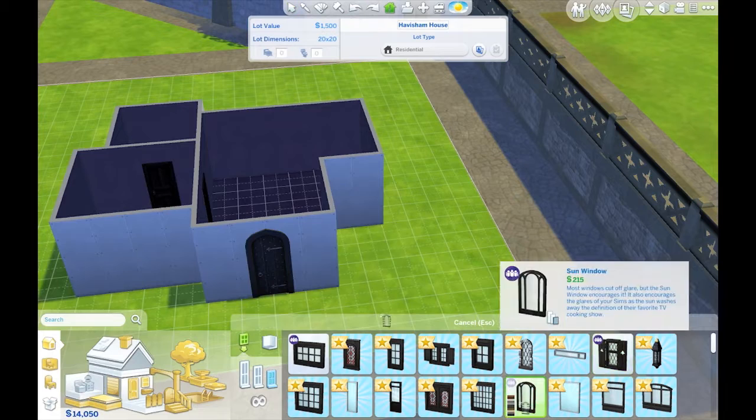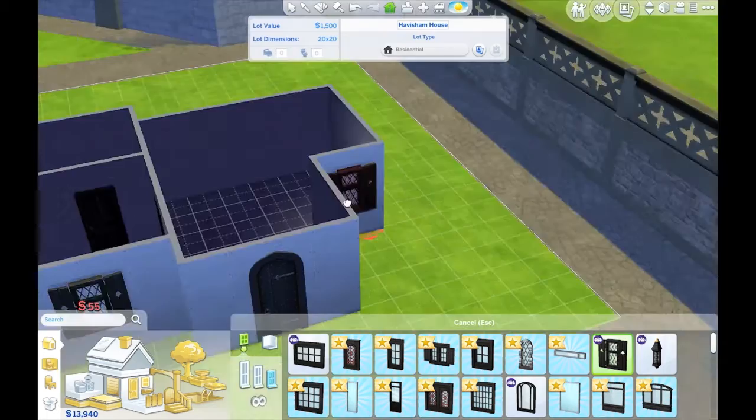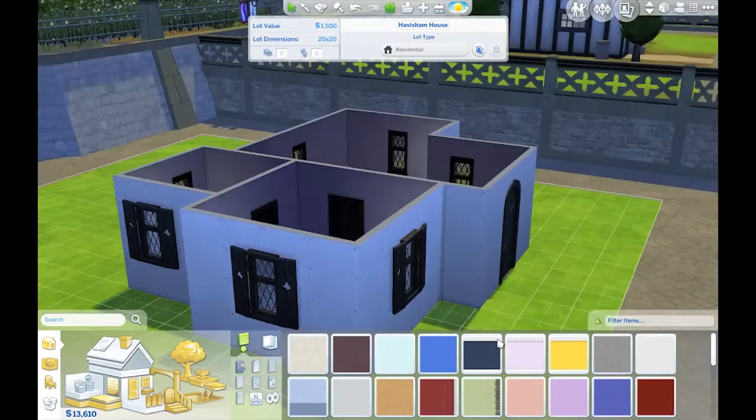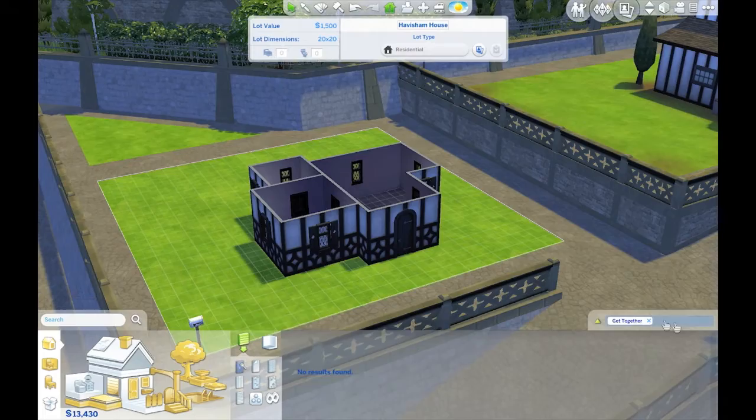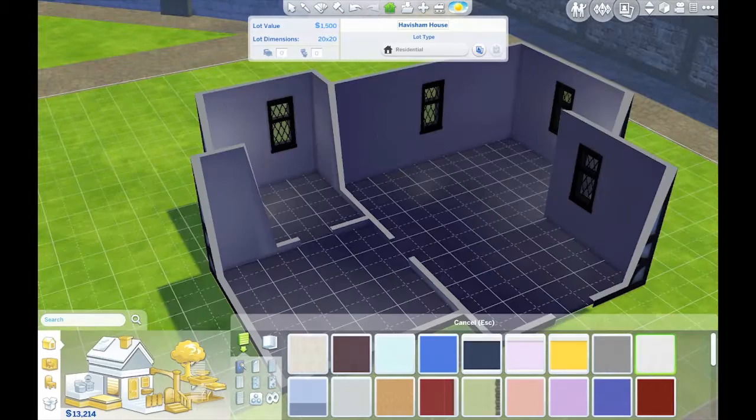I wanted to stick with the Windenburg theme of just kind of a little European house. I didn't want to cheat or anything so I was just watching the budget. Just building a tiny little one-bedroom house here, picking out some windows. I love these wallpapers — they've always been my favorite style. I was born in Germany so that style of architecture really has a special place in my heart.